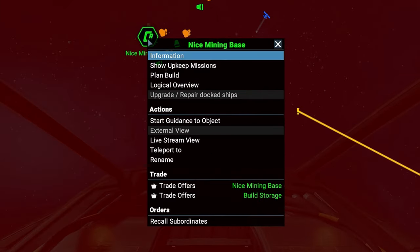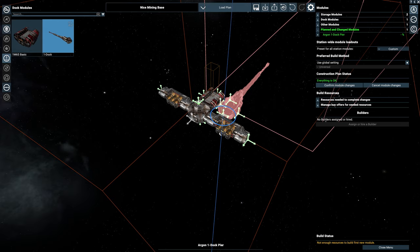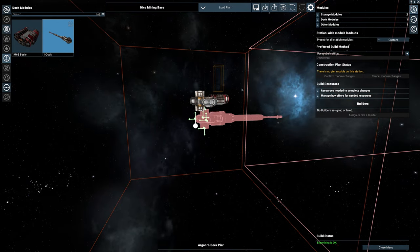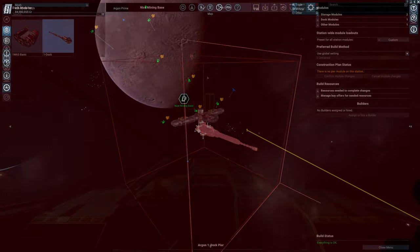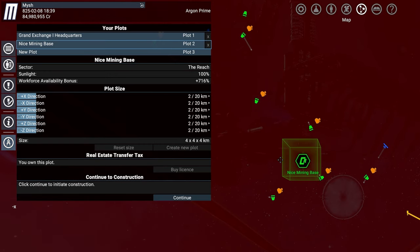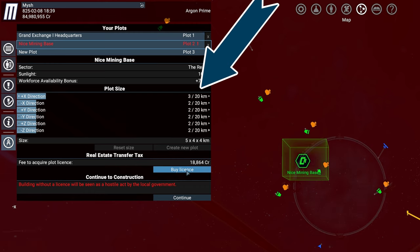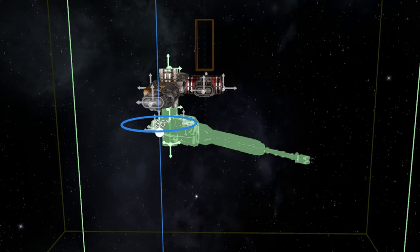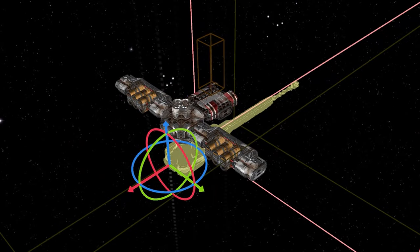While we travel, let's expand the base. As we try to place the pier module, we notice that there's not enough space for it on the plot we've bought. That's not a problem, since we can easily expand it. Select the plot tool and the plot, then expand it into the plus X direction in this case. Now with the extended space, we can easily place the pier so it points in the correct direction towards the gate.